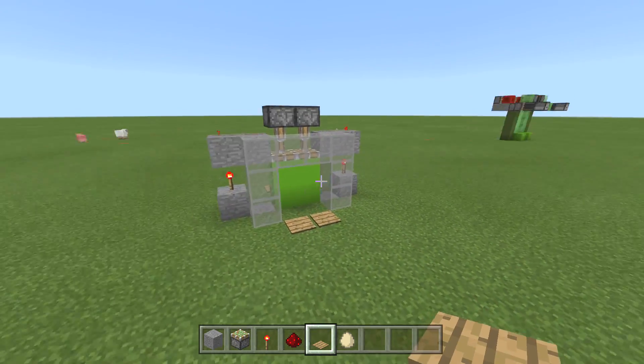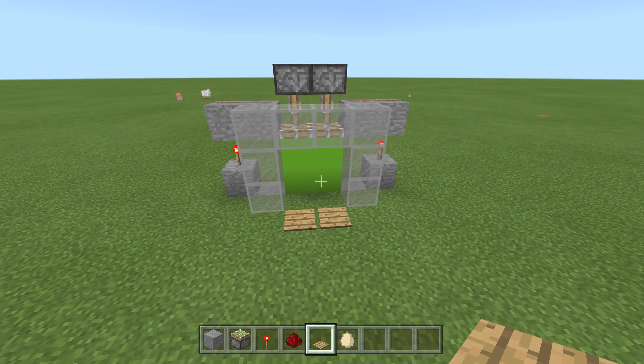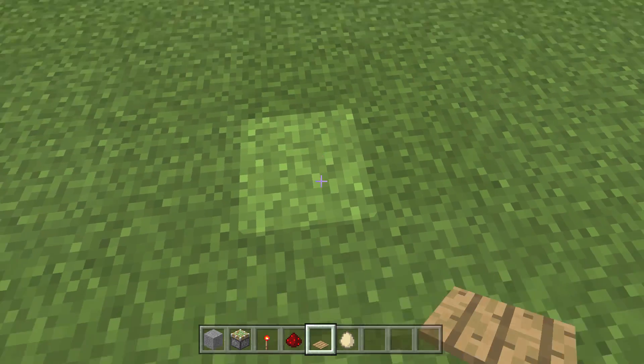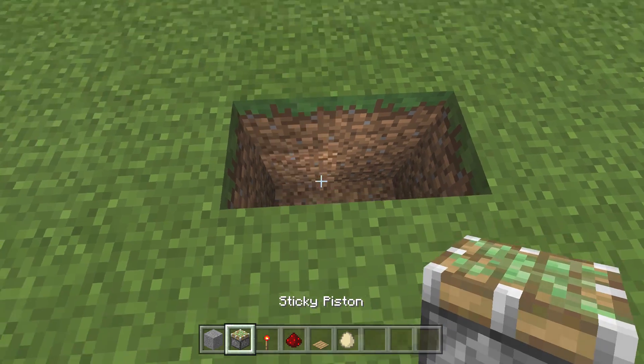You just walk right through a swamp, that's it — you get those sticky pistons, get those slime balls for the stickies, and you're literally making this right away. So I'm just gonna build it right here. It's so simple. First things first, dig down.